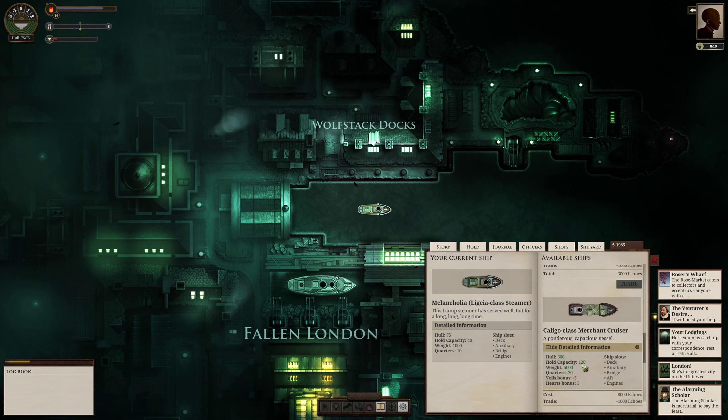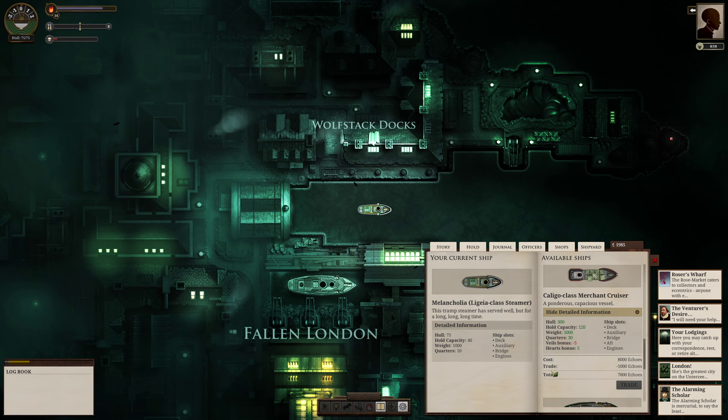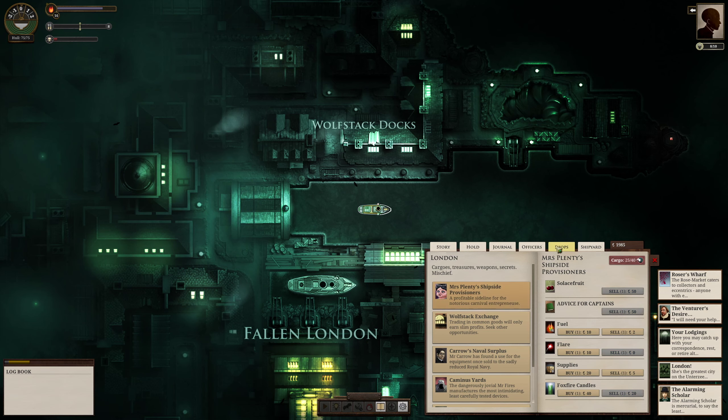You can ship a huge amount of coffee in the merchant cruiser, and that's really what it's meant for — carrying trade goods around. If you fit a good engine to the merchant cruiser, you can get around pretty quickly even though it's a pretty slow ship. The merchant cruiser is quite expensive though; even if we trade in the steamer we're on now, it'll cost 7,000 echoes and we're nowhere near that stage yet. So you might want to wait until you've got the merchant cruiser, but I just want to show you how it's done.